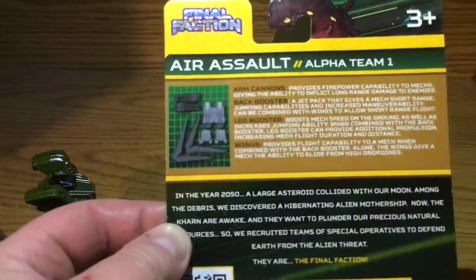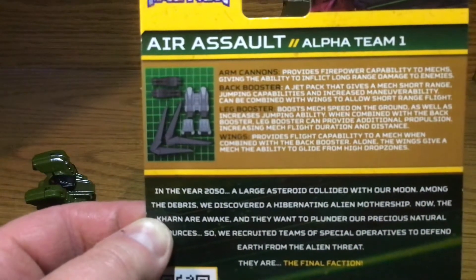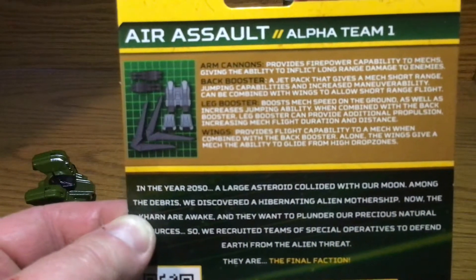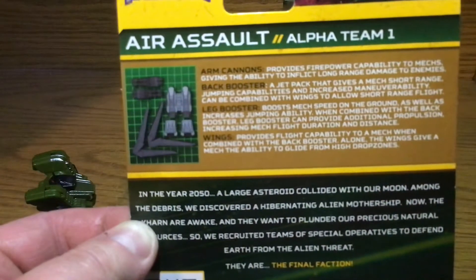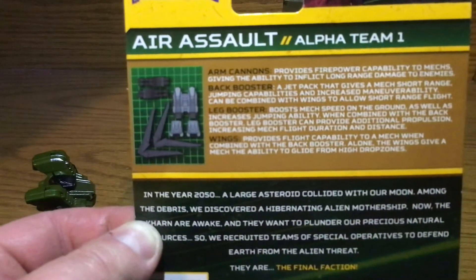So then we can do Back Booster. A jet pack that gives a Mech short-range jumping capability and increased maneuverability. Can be combined with wings to allow short-range flight.